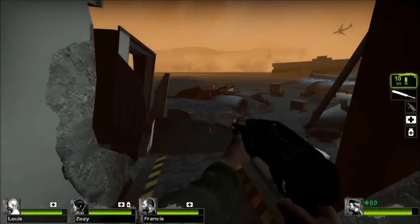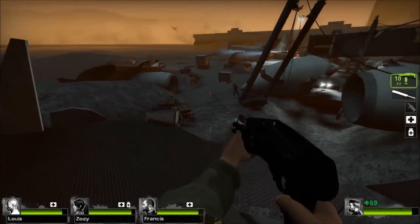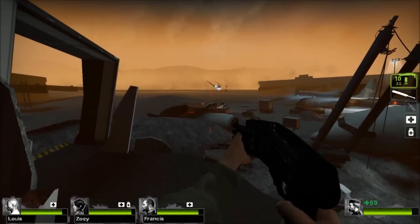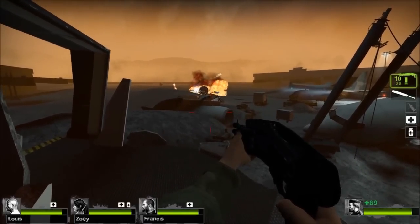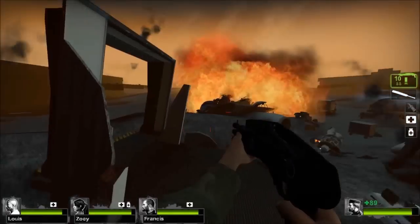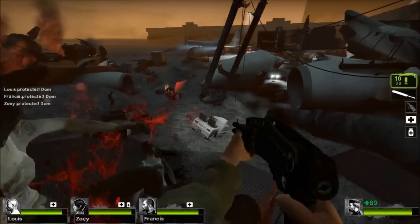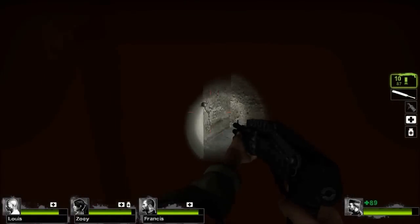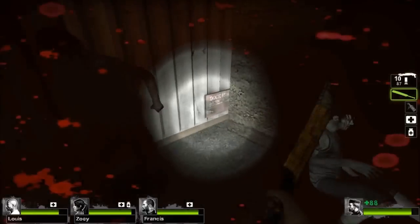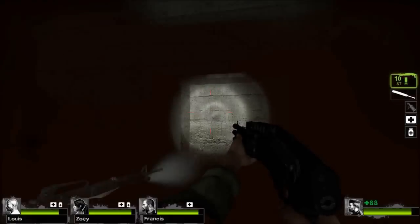On the fifth and final map of Dead Air, here's the plane crash — it's just fun to watch. Here's the weird random point in this concrete room with double doors. I don't think this would ever exist in real life. Perhaps it has a purpose, as there's a hole in the ceiling, but what could it be? If anyone knows the real life purpose of this room, please post in the comments.